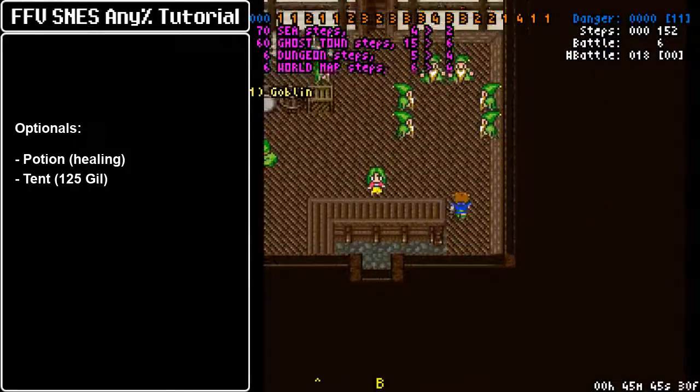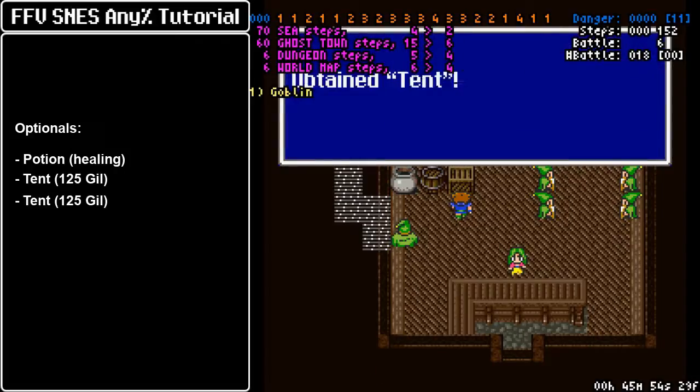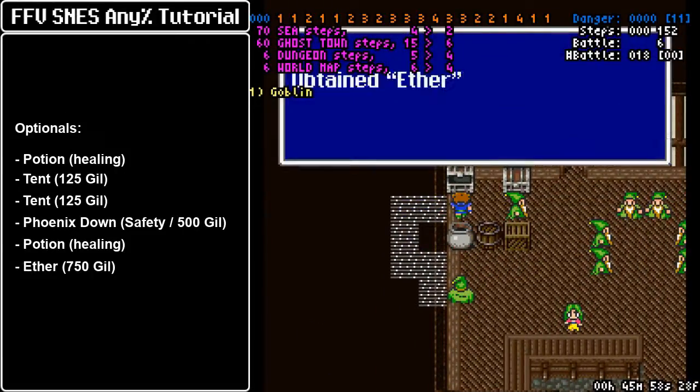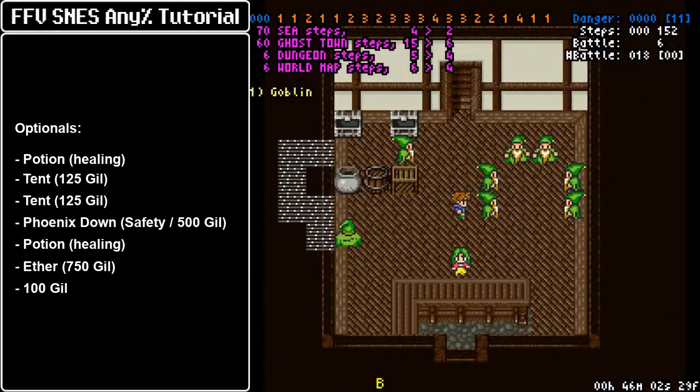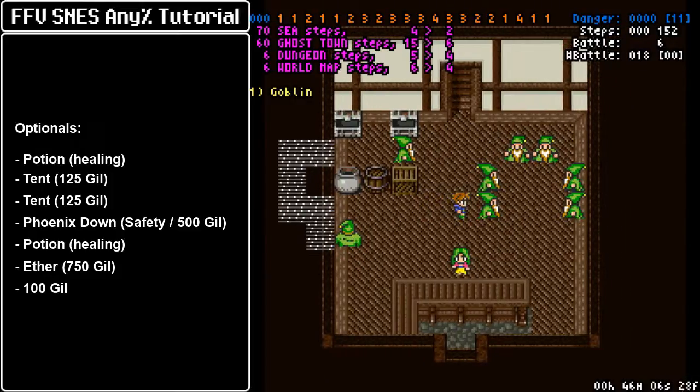Now for the beginner's house — like I said, everything is optional, but the resources here are fantastic, especially the items in the containers on the first floor. Here we have more money, a Phoenix Down, also more healing, and more money. That will spare you from any miscalculations with shopping lists and whatnot.